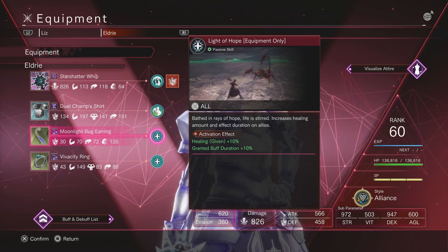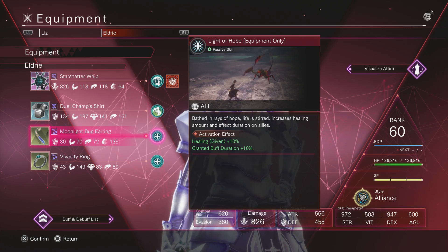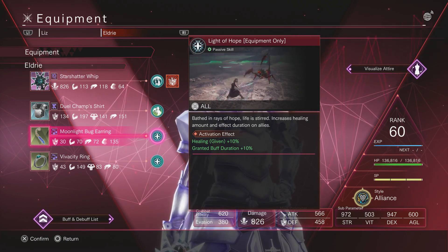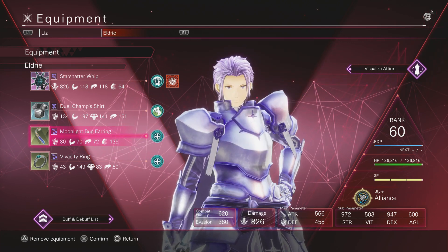Welcome back to another Last Recollection guide. This time I'm going to go over how to get the moonlight bug gear. For the passive, this passive is really good — you get 10% healing and 10% buff duration, so it's great to equip with all your AIs to get even more buff durations. You can do it multi or solo.